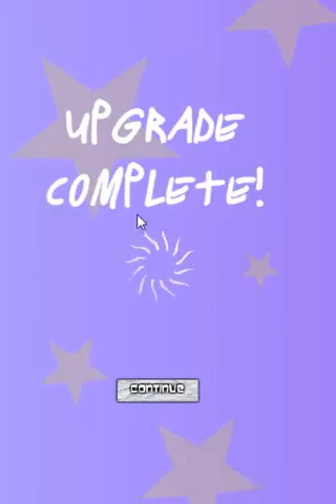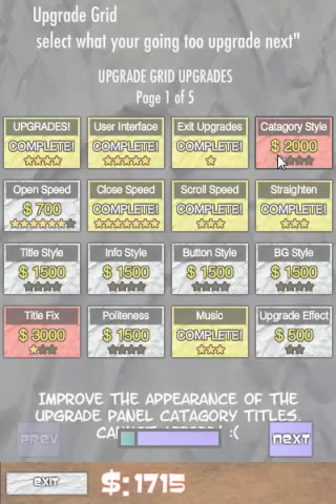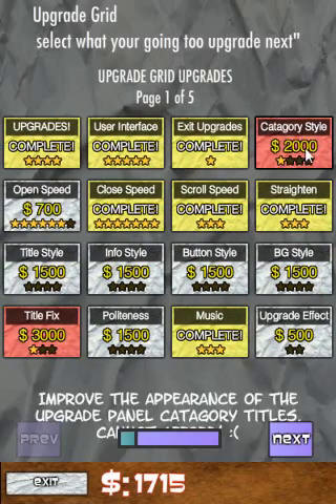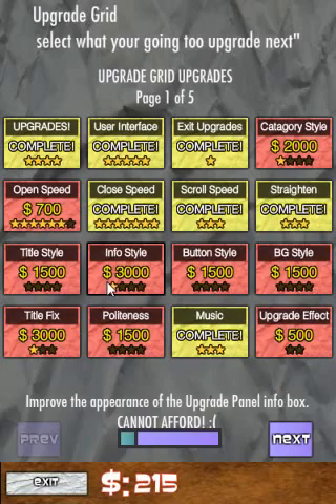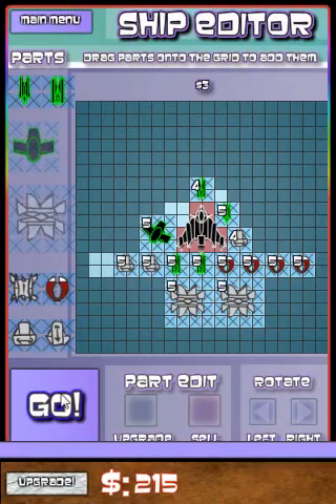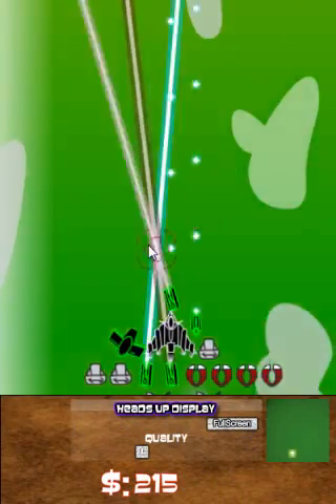Close speed — that's also expensive. Category style — I think the font changed is all. And I'm out of money again. Info style. There must be some way to remove that loading — there's probably some upgrade to remove the loading screen, and I want to get that upgrade immediately now. This game is made to annoy you in ways like that.